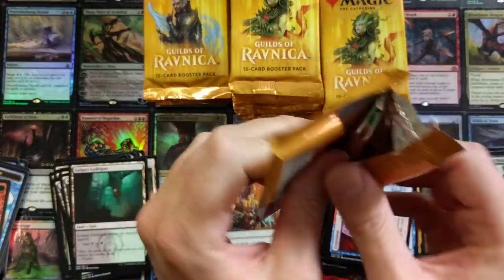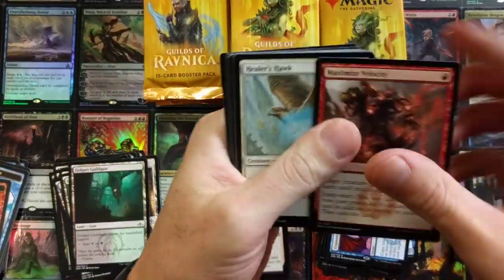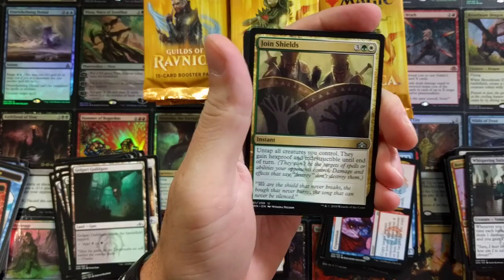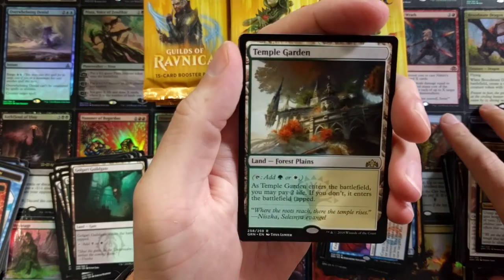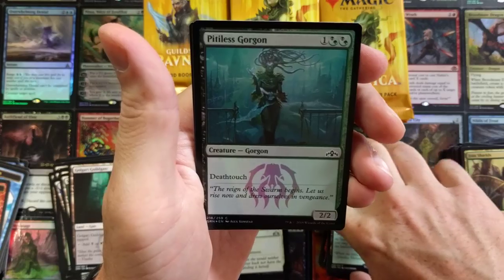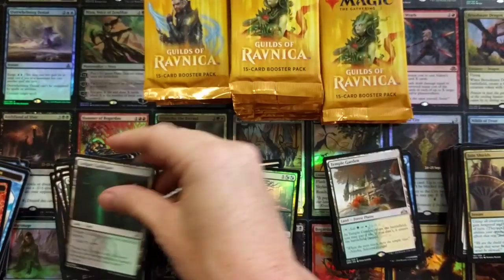Anyone that used to watch me way back in the day — I was so unorganized, commons in mythic piles, uncommons in foil piles. Temple Garden! What a box — we are really lighting it up! And a foil Gorgon here with deathtouch — really lighting it up!